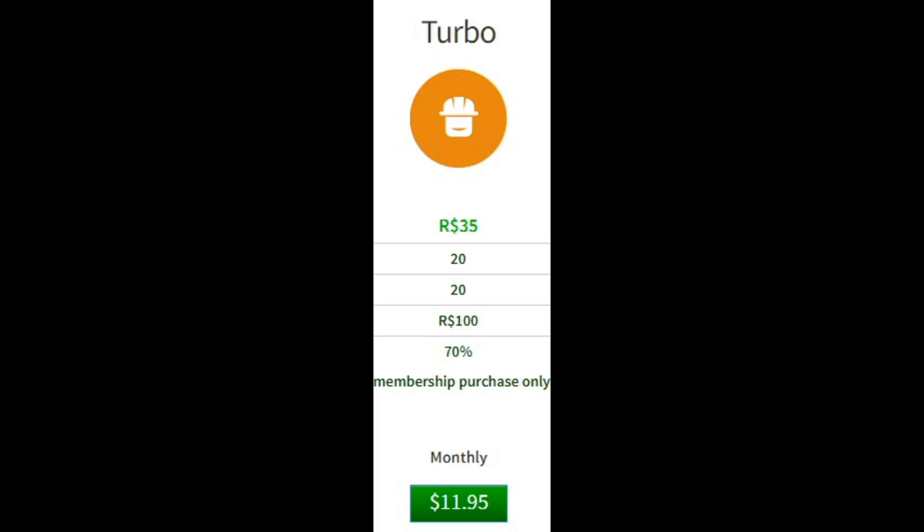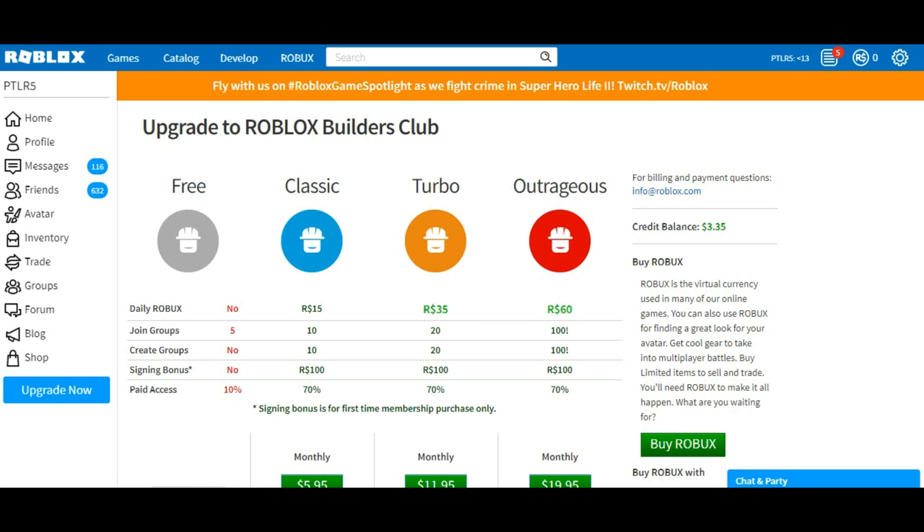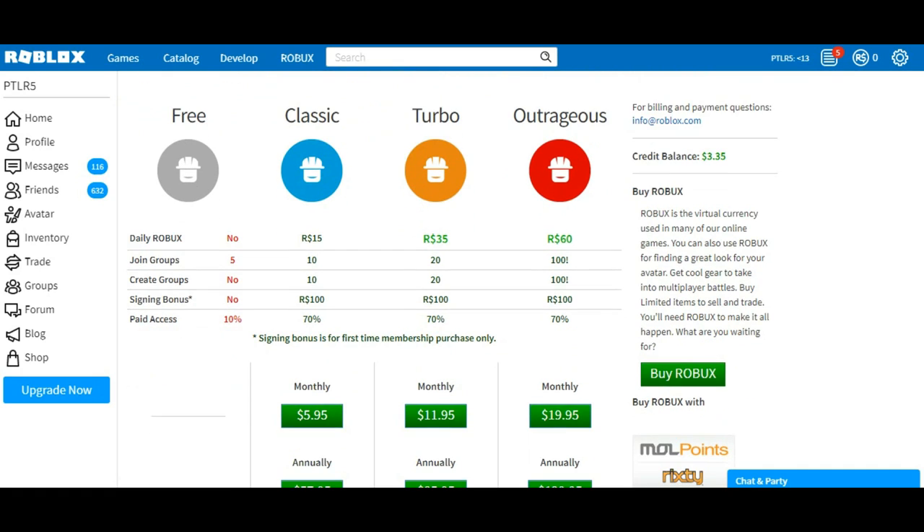For Outrageous Builders Club you're paying $20 a month — the only one that costs the most and is 5 cents off from a whole number. With all those options you will eventually get Robux quickly: Classic takes two months, Turbo one month, and Outrageous half a month.